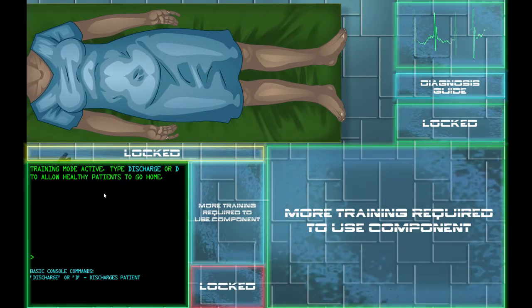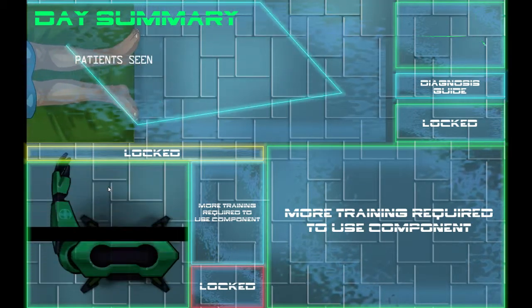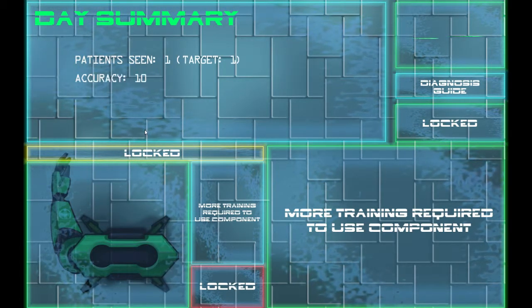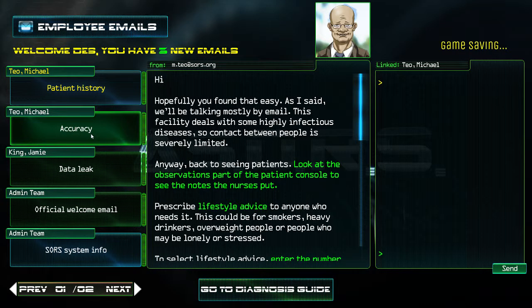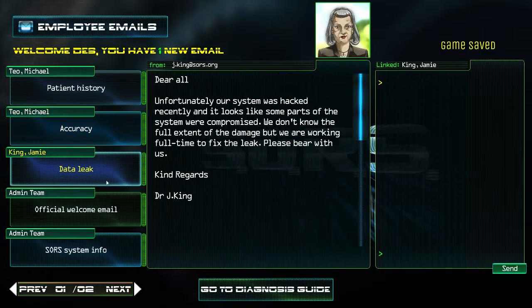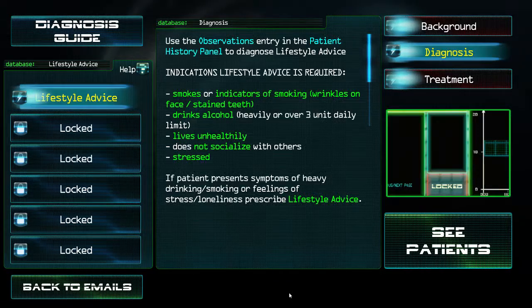This first guy is healthy, so I'm going to press D to discharge him and send him away. Alright, here's day two. There's an email about a data leak — the trailer systems were hacked — an official welcome email, source info, and so on.